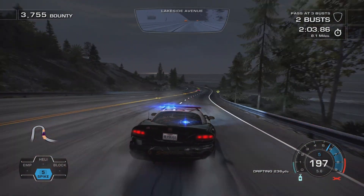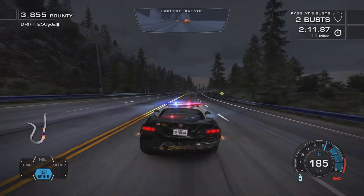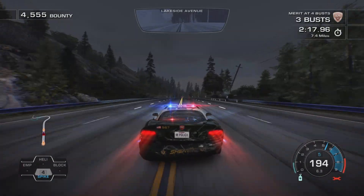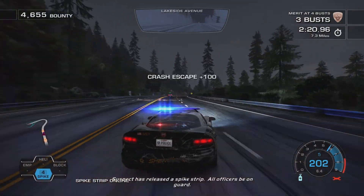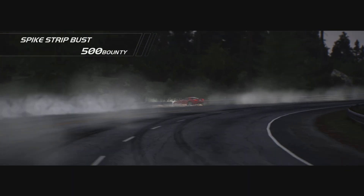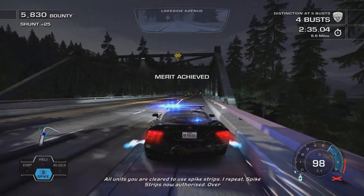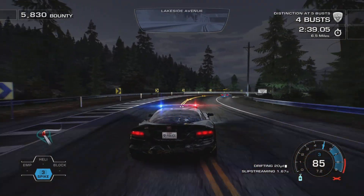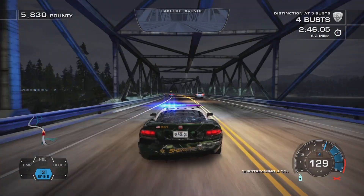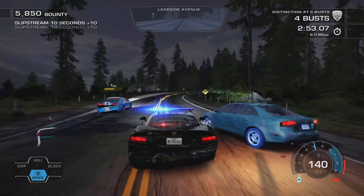Coming around over the bridge near the lighthouse on a very similar route to recent events. We chuck another spike strip out and it gets the bust on that fella, also taking out and slowing down the SRT10. We avoid a close spike strip, get EMP'd again, chuck another spike strip - another snipe deserving a round of applause. We get the merit; the Shelby tries to slow down to EMP us but we let him past as we're about half health.